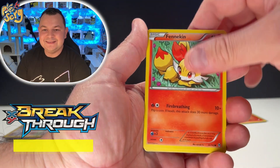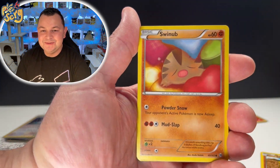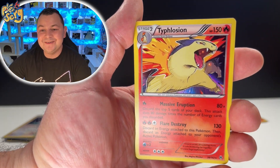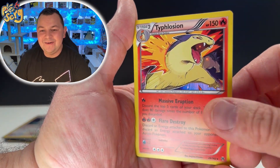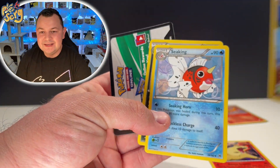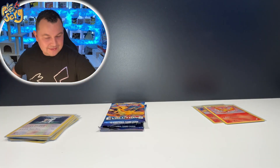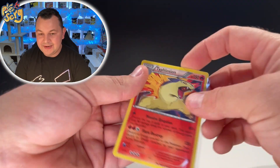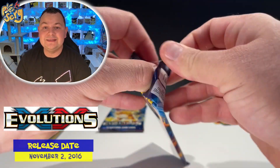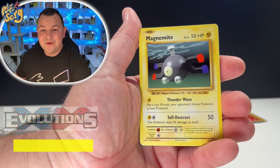We got Pancham, Meowstic, Swirlix, and a Starly — and we got a Tyranitar holographic! Let's go, I love the Tyranitar! Oh, Parallel City, Inkay, and Cacturne — that is sick. Look at that Tyranitar popping out. Are you guys excited that we are gonna get silver borders? Silver borders, no more yellow borders!